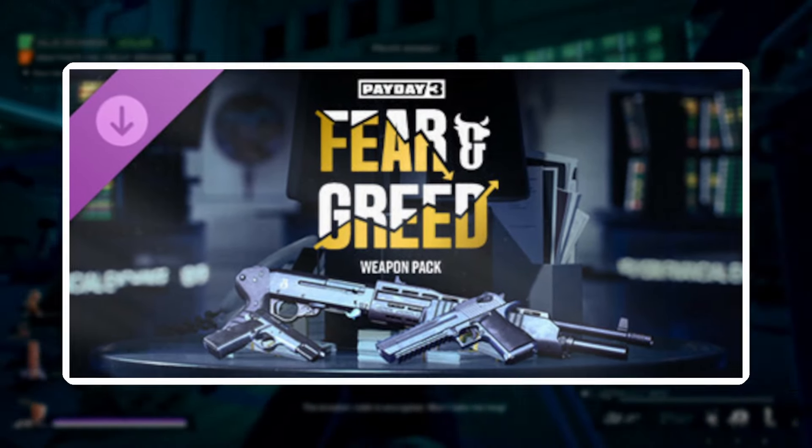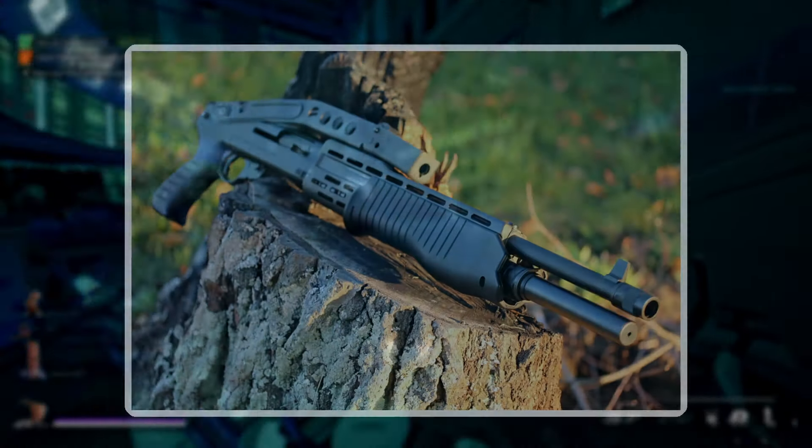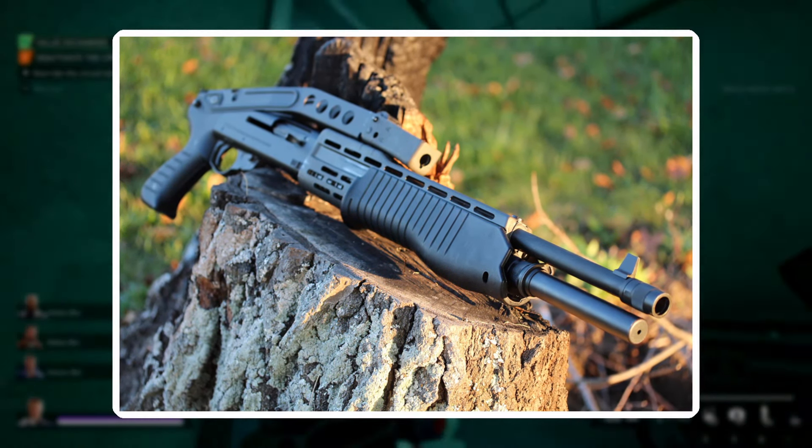Coming as part of the Fear and Greed Weapon Pack DLC, the TAS-12 is the newest primary weapon added to Payday 3. It's based off the SPAS-12 shotgun, a staple of both shooters and action movies, and it's also a returning weapon from Payday 2.